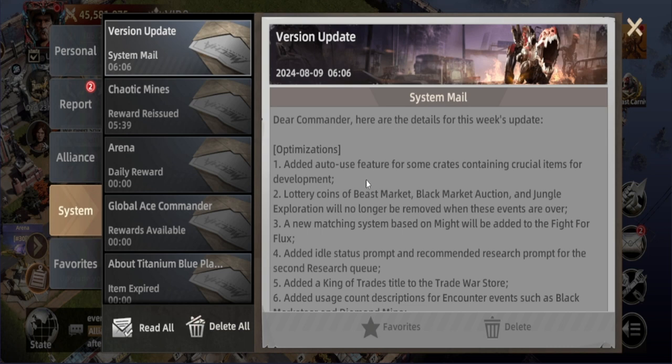Starting off, they will be adding an auto-use feature for some crates containing crucial items for development. Before, we could only open the boxes one by one, or use resources just one at a time ourselves. But with this feature, I believe it will be automatically used without us even opening it. I'm not really sure which boxes will be included, but we'll see when the patch note is actually released.